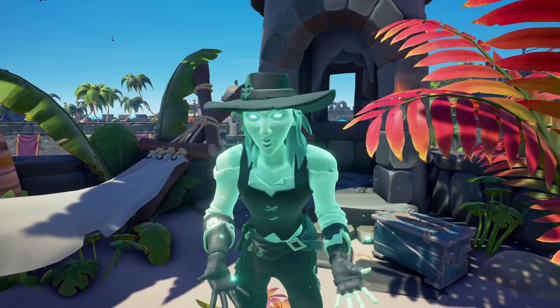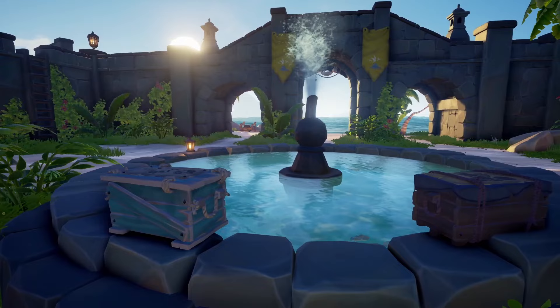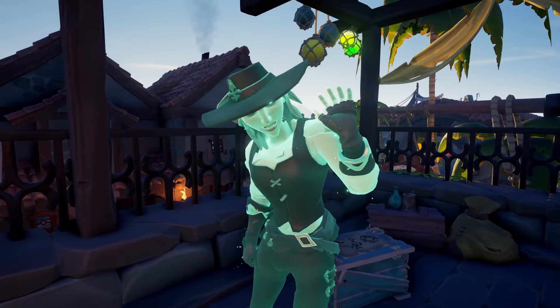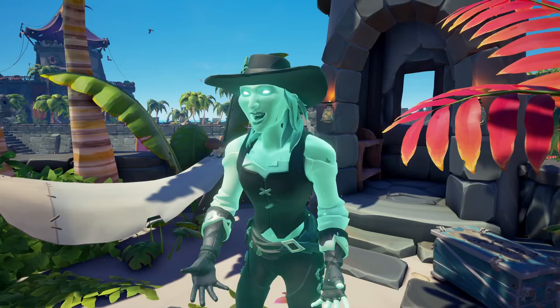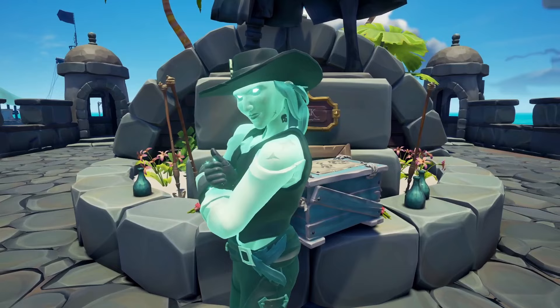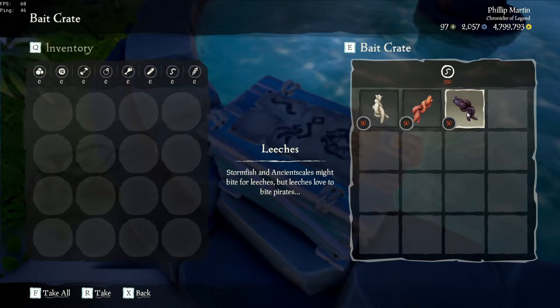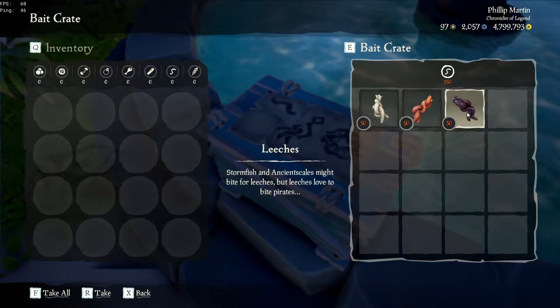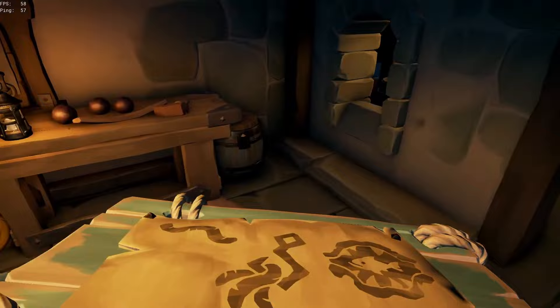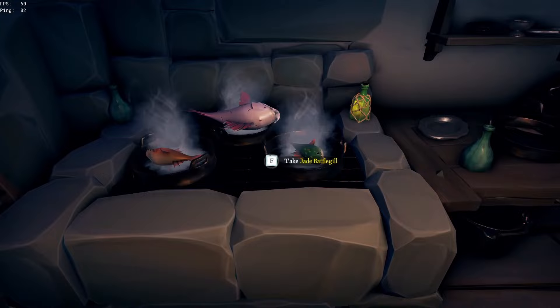To start off with, considering we weren't going to be using our ship at all, we would need to make 5,000 gold in order to buy a bait crate, and then another 5,000 gold to buy a supply crate. If you were thinking plenty fins, you'd be only a third correct. Because our circumstances this session lined up in such a way that we could actually use all three types of bait. If we can get our hands on a bait crate, we'd be able to fish for plenty fins, but also stormfish, and even battlegill. Yes, you heard that right — battlegill. We can catch battlegill at Port Merrick without even leaving.